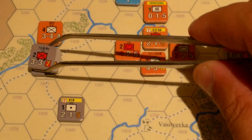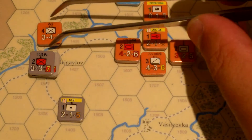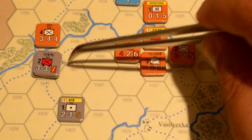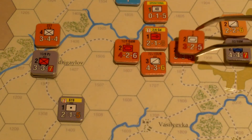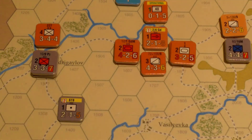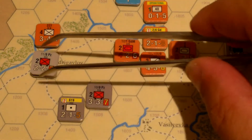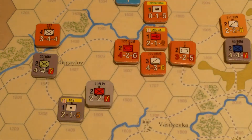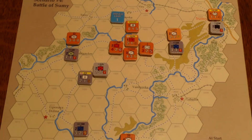I could attack across this river too, but that's six defense — even with artillery support, that's tough. Just trying to see someone I can pick off, but these zones of control make it tough. So for now they're just going to move as a division over here. Okay, I think that's it for the moves.